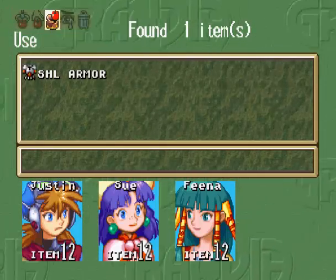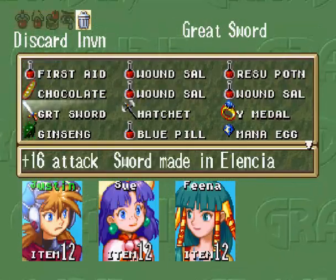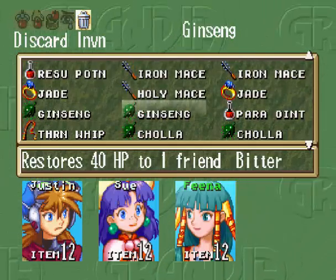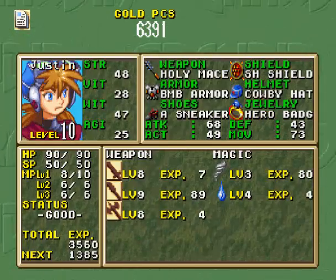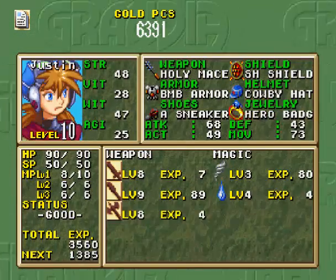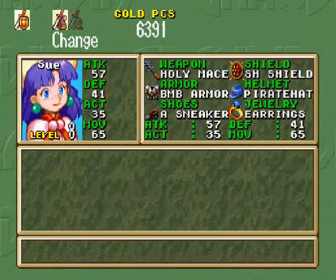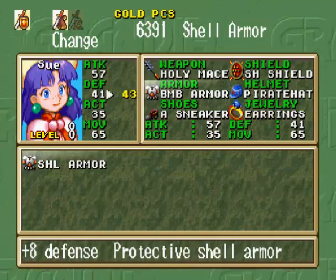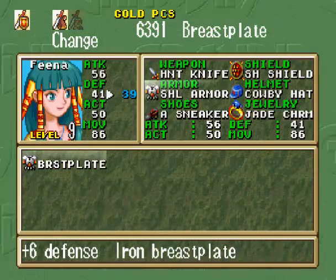Over here we get the shell armor. We can't just equip it — we have to discard another item. I have plenty of cholas so I'll discard one of those. Let's equip this to Sue... actually no, looks like Fina has the least defense. Shell armor goes to her.